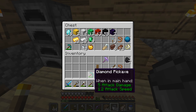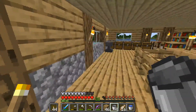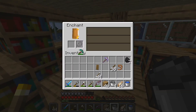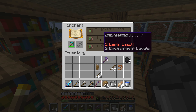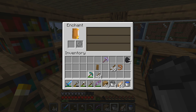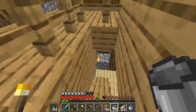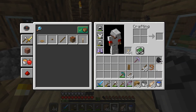Yeah, we should enchant that. We've got two of them, we should enchant one. I wonder if we can get unbreaking and efficiency on it — we've only got 21 levels. Unbreaking three isn't bad but we need 30. So I think I'm just going to leave it for now and we'll use iron pickaxes until we can get 30 levels and get a decent enchantment on that.